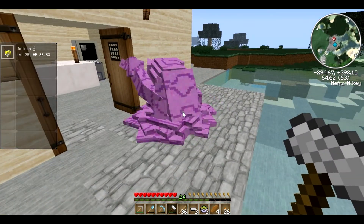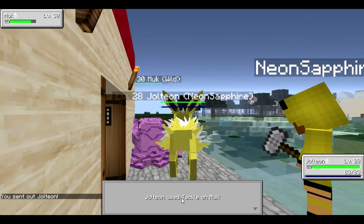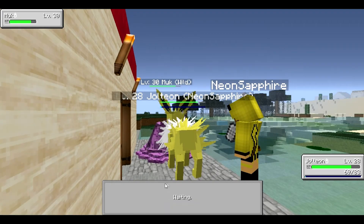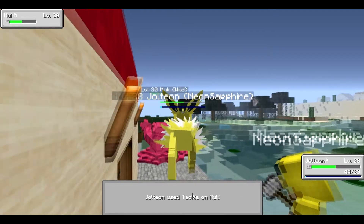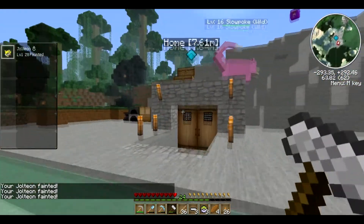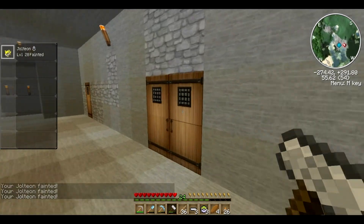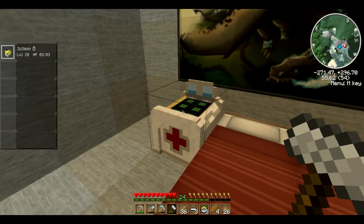We want to fight it and get its level down a bit, like in normal Pokemon. Hopefully he won't kill my Jolteon. Hopefully I don't accidentally kill it. He killed me. So maybe we'll go catch a lower level Pokemon. Heal up Jolteon. I'm sorry little friend.